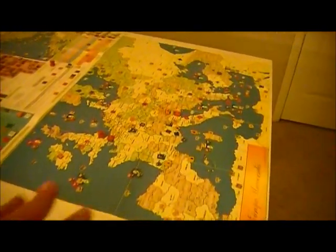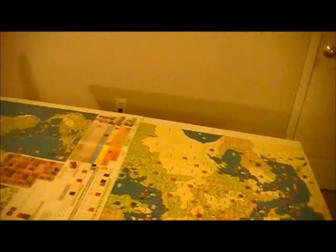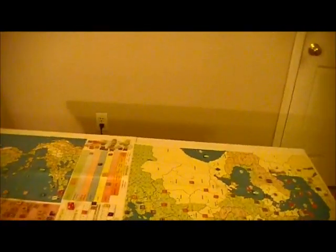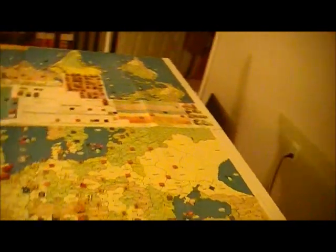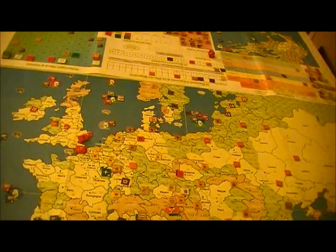We opened up the second round. Portuguese came back to pick up more ships and make another attempt to go around Cape Horn. The Spaniards sailed Columbus out, landed in Cuba with Ojeda, and managed what they expected to do last turn.